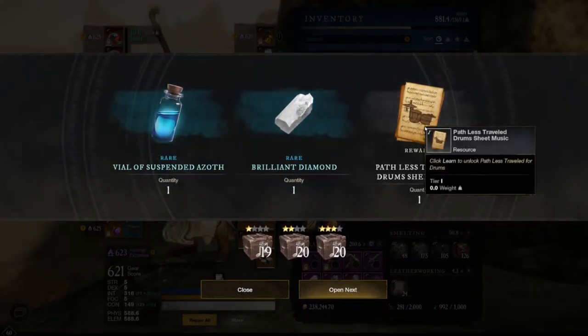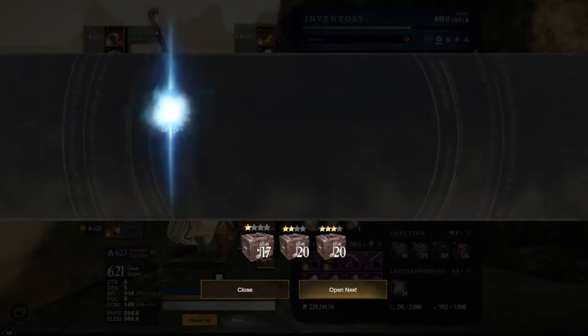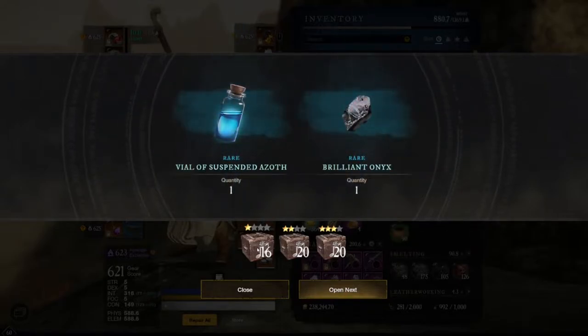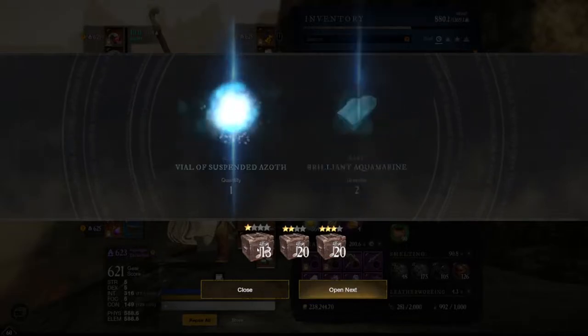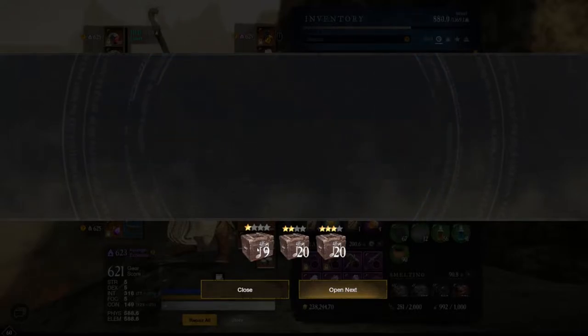Less Troubled — I believe that's a new one for me. These are all the first tier chests. Apparently gems are a big thing. Hopefully there's some rare materials, especially the one that requires pearl.